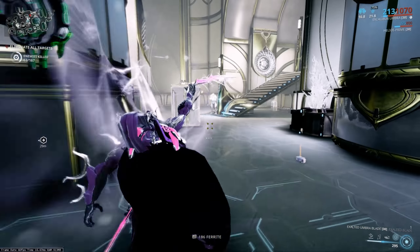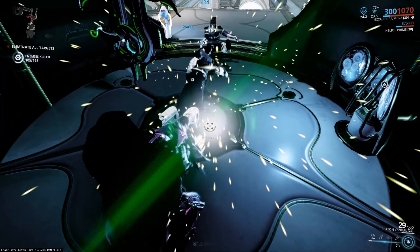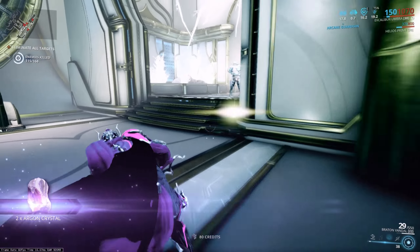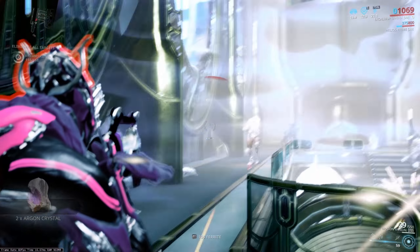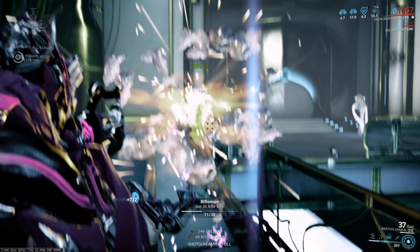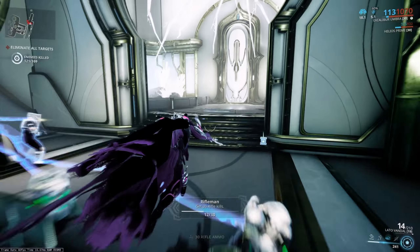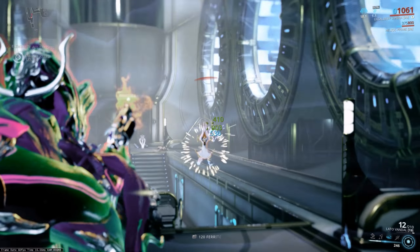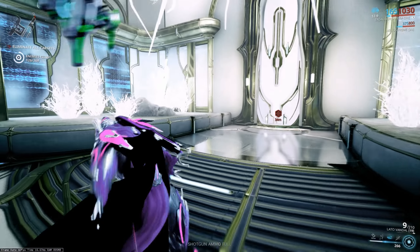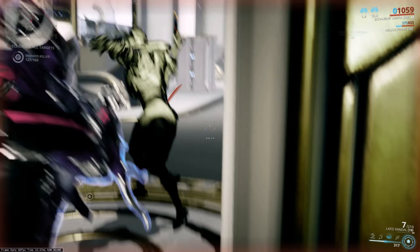When you press two on Umbra, rather than holding the sword up and blinding enemies, he screams. This will for all intents and purposes do the exact same as the radiant blind from both Prime and vanilla Excalibur. However, in the presence of a sentient, it also completely removes their damage adaptation mitigation mechanic — wipes the slate clean. It's been renamed Radial Howl rather than Radial Blind, and it's quite nice that we finally have a frame that can counter sentient damage mitigation.